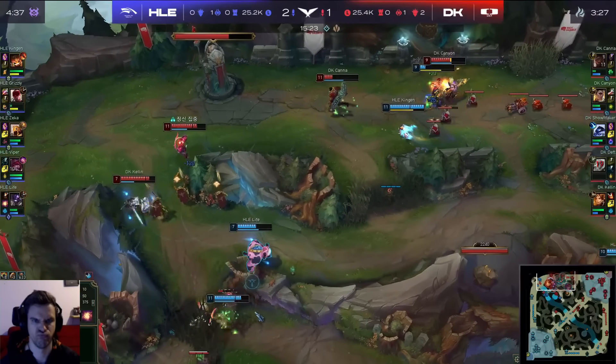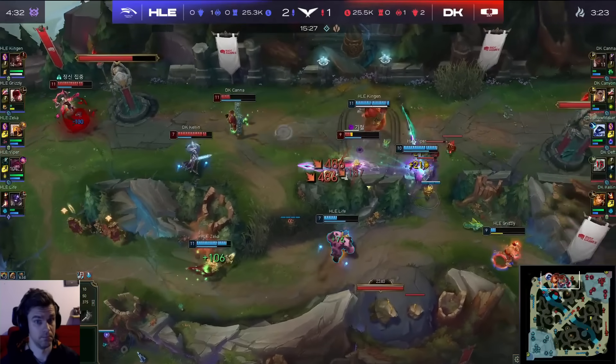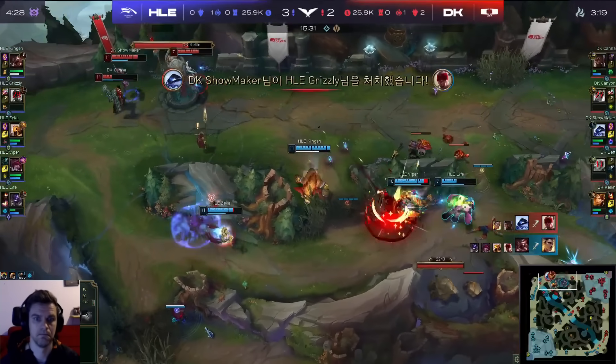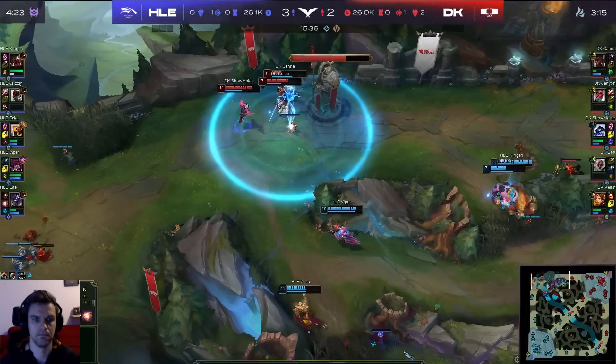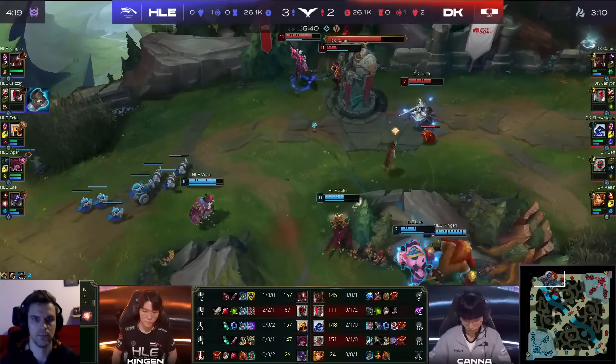Kanna going to dive on top of him. Kingen though getting in amongst it and Grizzly is staying alive. Another crash down comes in and now the rest of the team is here. The Ride of the Arcane crashes down and Grizzly will go, but it's still a one team fight here for Humalife Esports. They don't get the Herald though, which I think is a critical factor, but what can they get off the aftermath?